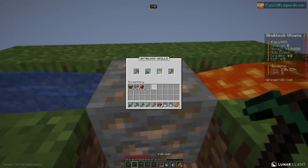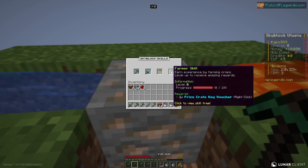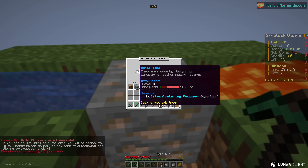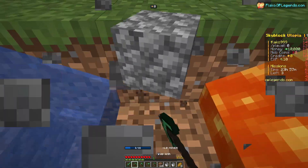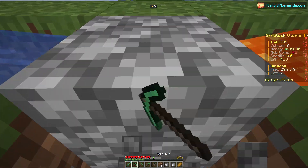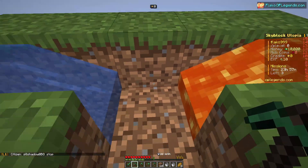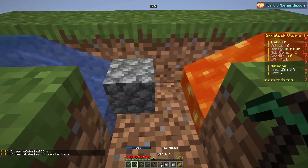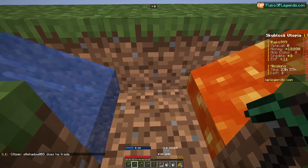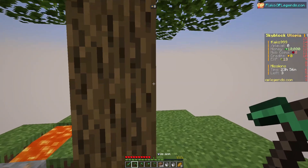As you grind, you level up your skills. Let's check with the /skills command — we have the Miner skill, Slayer skill, Grinder skill, and Farmer skill. You earn experience by mining ores and level up to receive amazing rewards. The higher your level, the faster you get diamonds, emeralds, and other goodies. Just keep grinding and you'll progress through the skill tasks quickly.